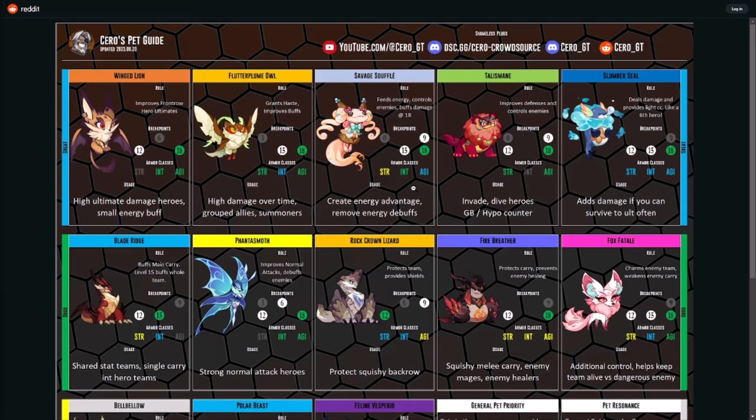A lot of these are really the 18 build, which is why we've been pushing the resonance crystal all the way up to 18. Talus Mane — I love Talus Mane. It improves defense and controls enemies: invade, dive, Hypos, Grayborns — a Hypo counter. Even in campaign formations like finishing out chapter 49, fighting Grayborns and Hypos, he can crowd control like crazy. Nine is good, 12 is good, 18 is good, but even at zero it works incredibly well. Strength and agility are the focus.